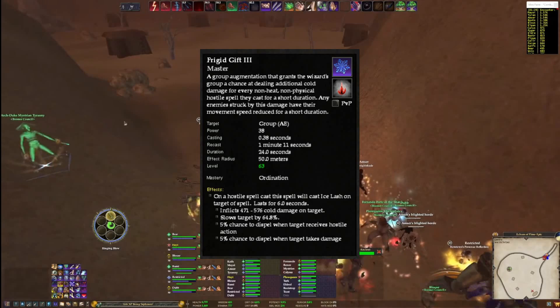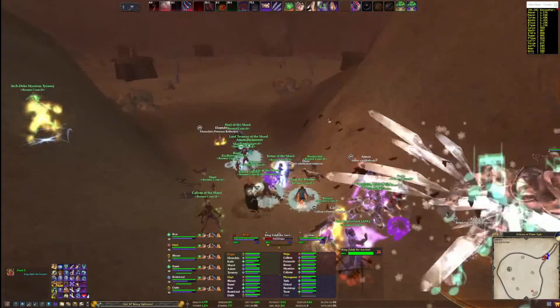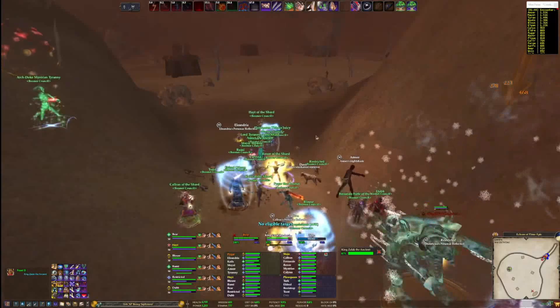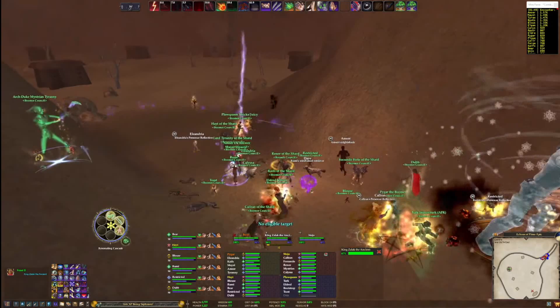Maybe you have a big DPS buff for your group, but you know a set of adds are about to spawn, and your group would get overall more DPS if you waited 5 to 10 seconds for the adds to pop, then used your DPS buff so the adds die quicker. A lot of these scenarios take practice and learning the encounters you are fighting, but using these efficiently can be the difference between success and failure. I hope these fundamentals were helpful to newer raiders, and maybe there are some tidbits for veteran raiders as well. If you enjoy my content, please like, comment, and subscribe, and I'll see you later.